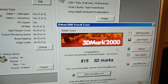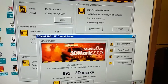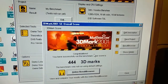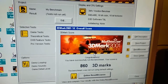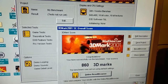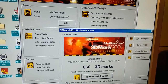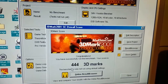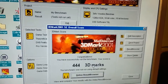With this card I was also able to run 3DMark 2001, if I set the desktop color bits to 16 instead of 32. It actually installs and runs great — 860 3DMarks in the lowest possible resolution, and in the highest we have 444, just half of it.